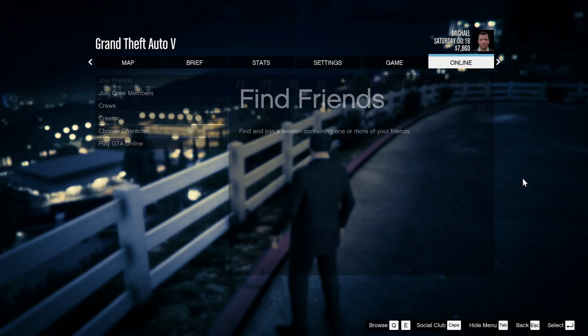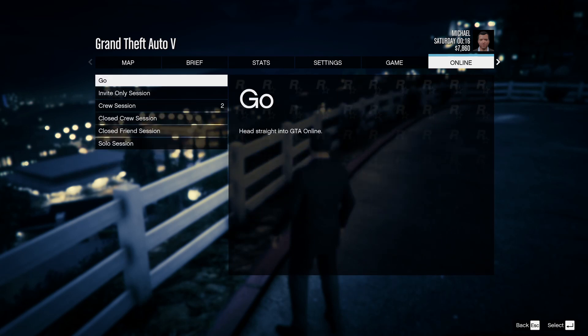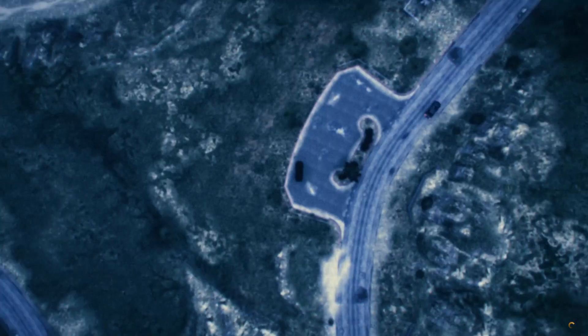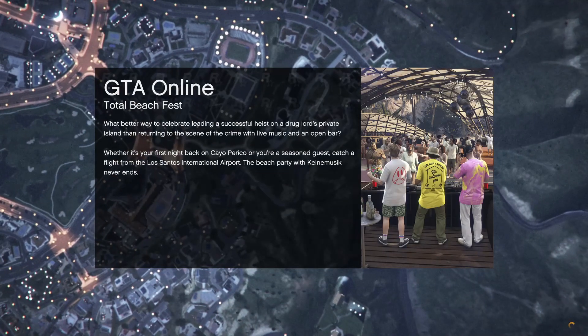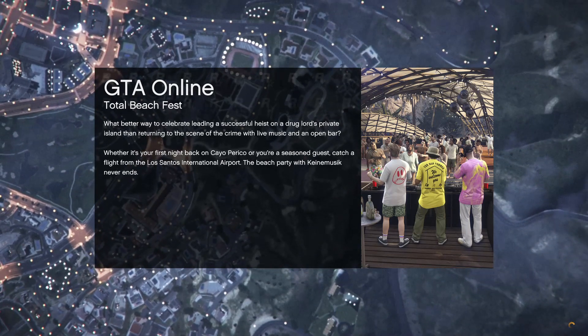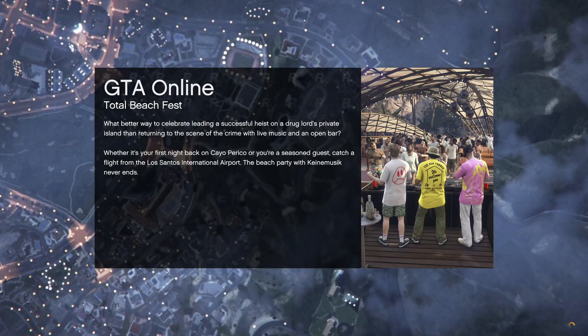We are going to start a Cayo Perico heist. In order to do this from the beginning, I go to Online, Play GTA Online, Invite Only Session. That way we're going to get rid of any griefers, any distractions, any interruptions. We're in, we can do everything, there's no limitations, and it's solo.